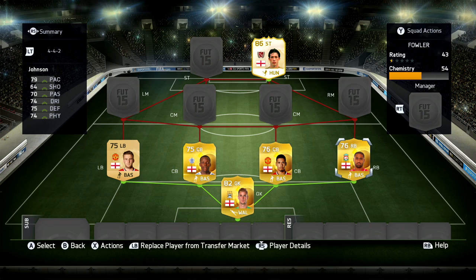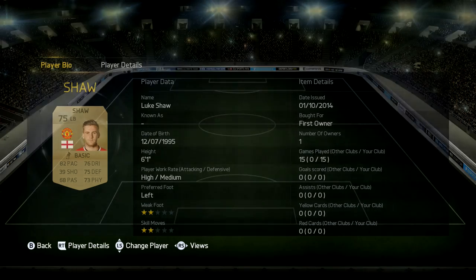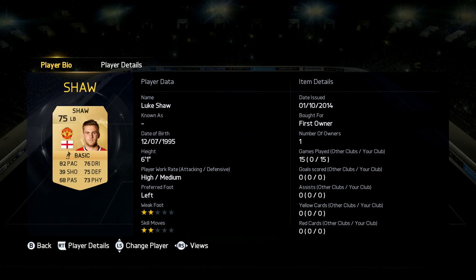In the right back position we have Johnson — I couldn't go for Walker because he's quite expensive and the whole idea of this is to build a really cheap team. So 79 pace, 74 dribbling, 75 defending, 74 physical stats and 70 passing in FIFA — he's actually pretty decent. And then in the left back position we have the non-rare player Luke Shaw, 75 rated, 82 pace, 76 dribbling, 75 defending, 73 physical stats and 68 passing. 6'1 tall, really solid player and I think he goes for about a thousand coins, but I had him as a first owner in my club.